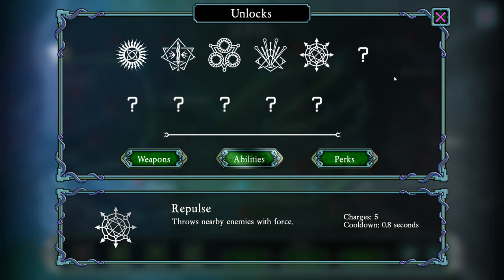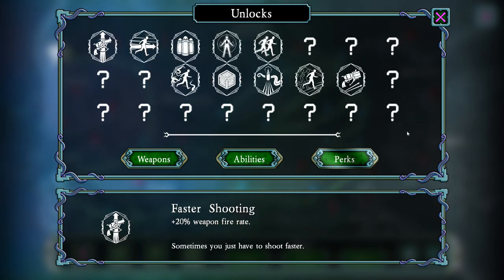Repulse is kind of the opposite of the Nova. Nova doesn't suck stuff in, but it does kill everything around you. Repulse just pushes things away from you with force — which might mean it kills them, but we'll have to see. And then finally we've got perks. As you level up through each stage, you'll unlock level-up points which can be spent on perks. Some of these perks are actually pretty nice. The level-ups reset between each stage, so you'll be able to reset your perks. If something isn't working, you don't have to worry about it — if you die or go to the next stage, you can pick something all over again.